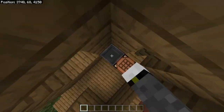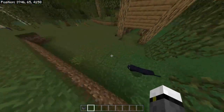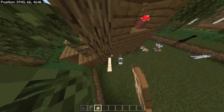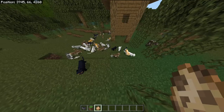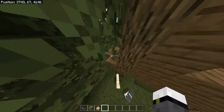Apart from that, the witch hut generates a potion in a cauldron, and it also spawns a black cat — a cat that only spawns in this witch hut. As you can see, it doesn't matter how many cats I spawn, it's very rare to find it there.